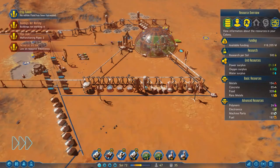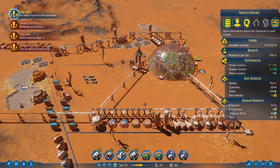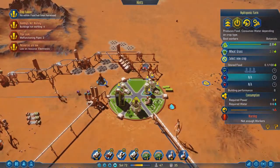Crop failure reported. Pipe leak reported. Crop failure reported. Hey guys and welcome back to Surviving Mars, where it looks like we're having a little bit of trouble with food here.